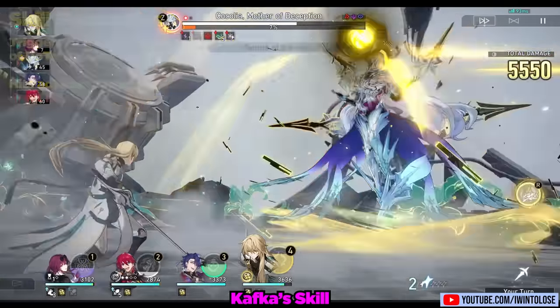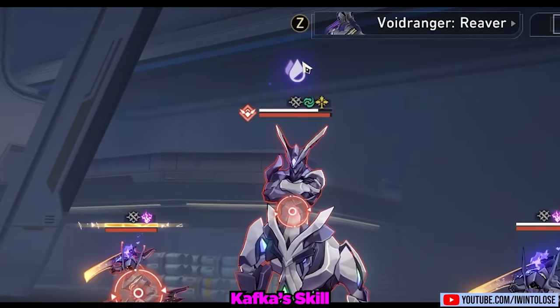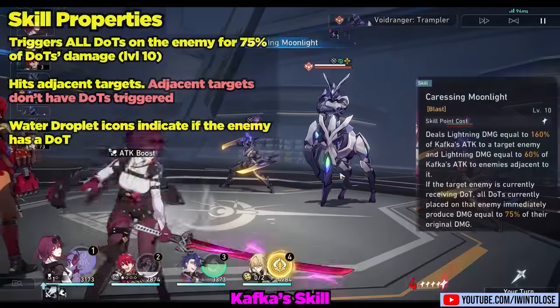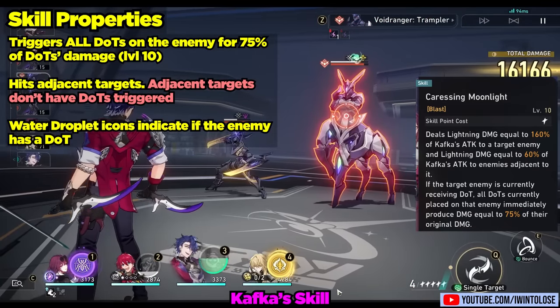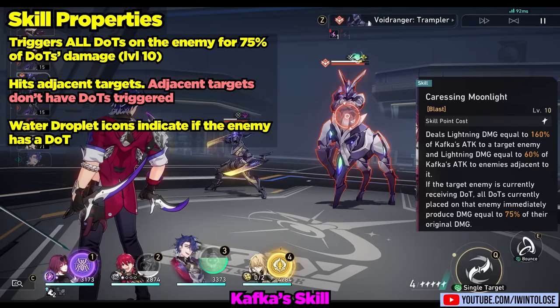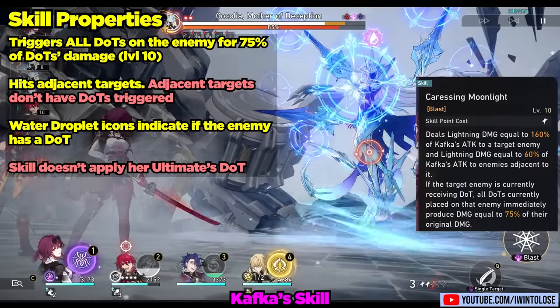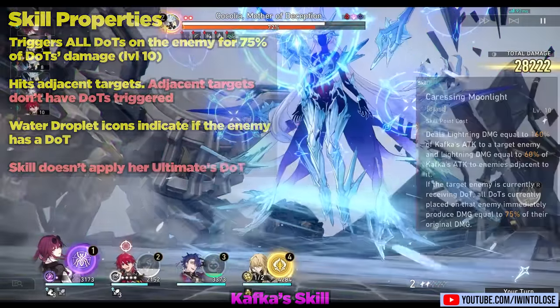There are also water droplet icons which indicate if an enemy has a DOT on them, and an additional circular graphic if Kafka's skill's primary target has a DOT on them. This helps clarify which enemies you can trigger the skill's DOT triggering effect on. It's also important to note that her skill doesn't apply the DOT, so you'll want to apply her DOT onto the enemy first before using her skill.